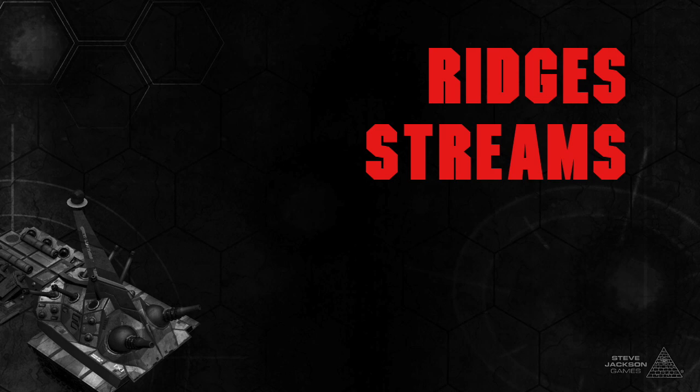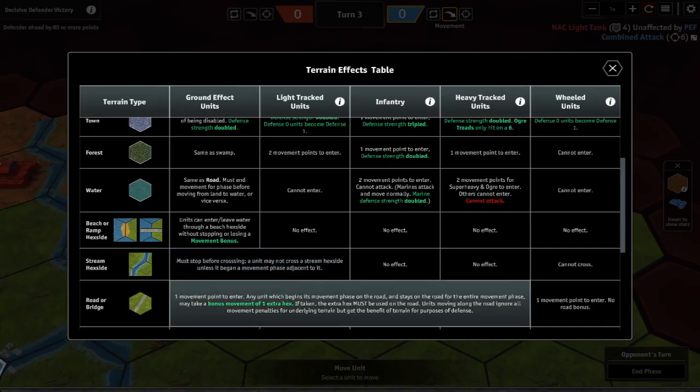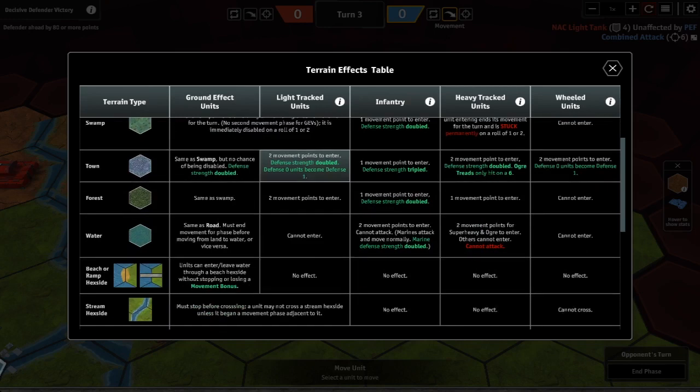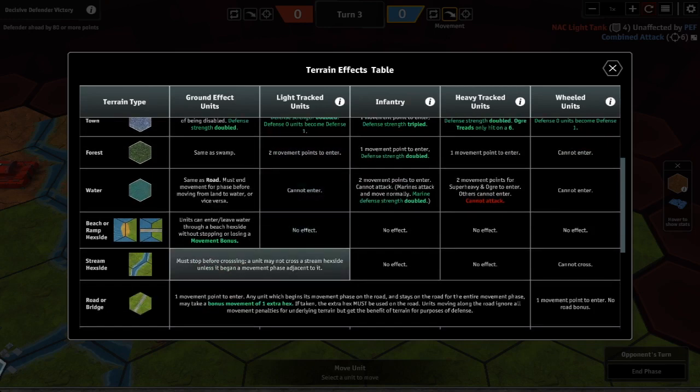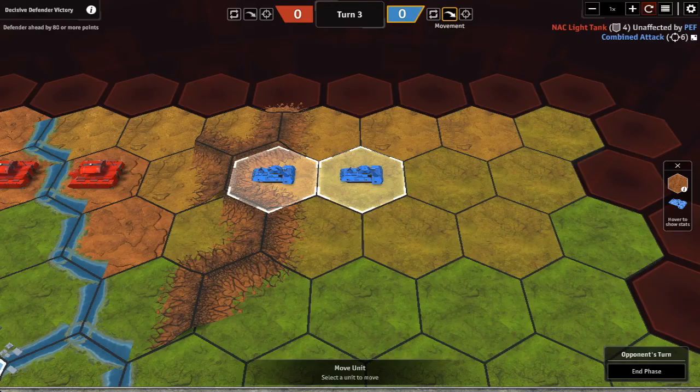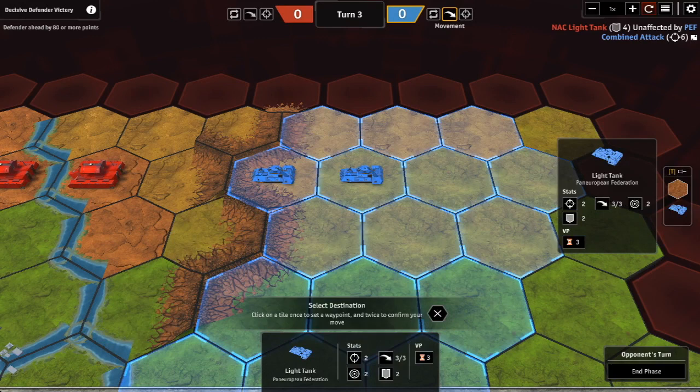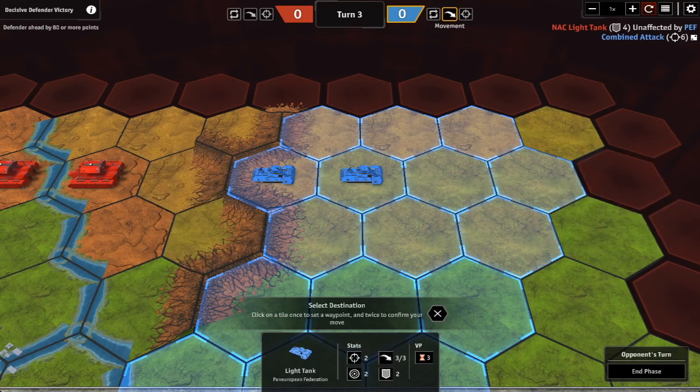Next: ridges and streams. Ridges are straightforward — the unit simply cannot cross them. These are not full hex terrain but hex side terrain, placed between hexes. If you try to cross a ridge, you'll notice this light tank can't move anywhere on the other side of the ridgeline; it has to go around.